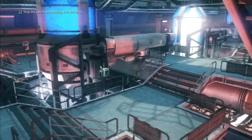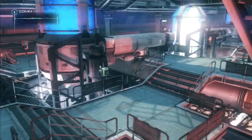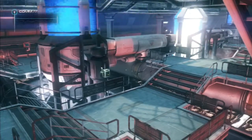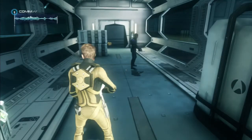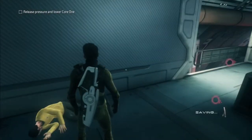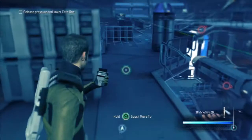Captain, here's the problem. Those Gorn have been messing with the system and now there's too much pressure in the core. Before we can lower it, we have to release the pressure. You'll need to work together — one of you needs to release the pressure at the failsafe and the other needs to lower the core at the control console. If you don't time it right, the pressure will build back up. Let's go.